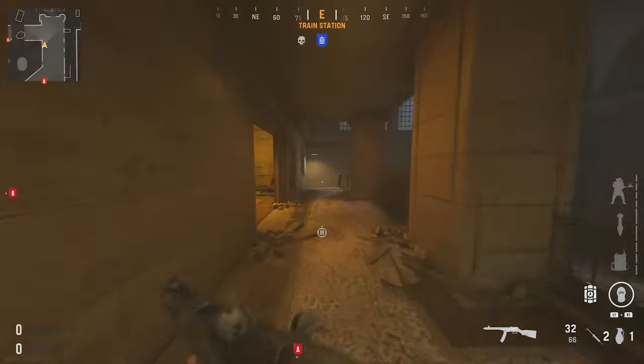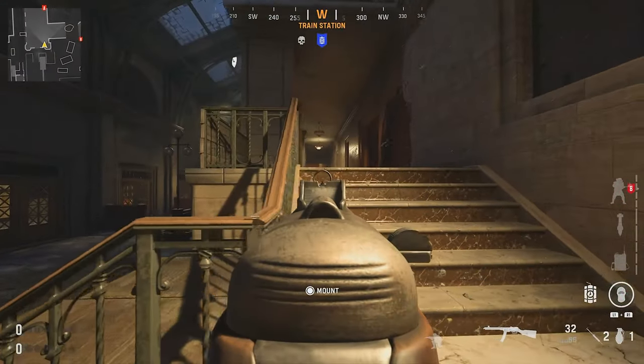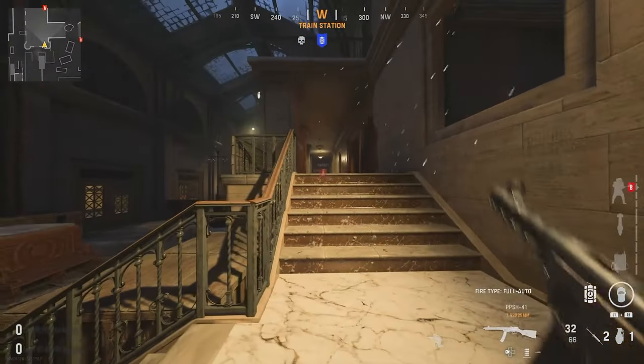You can also run all the way down here to these stairs. This staircase acts as a pretty decent headquarters — you can sit there, sit here, and cover the bomb site this way. Just sit all the way back here and cover the bomb site from a decent distance.